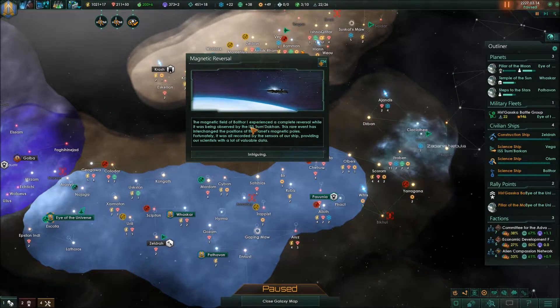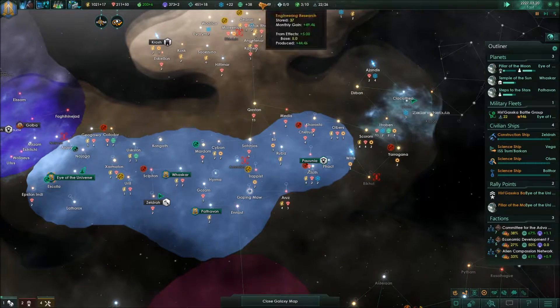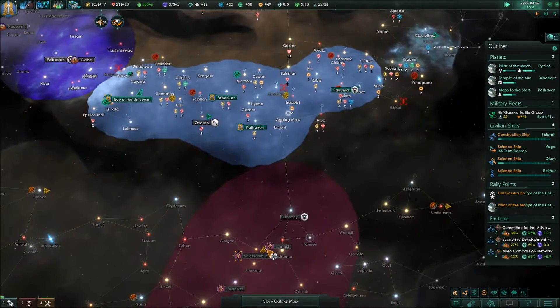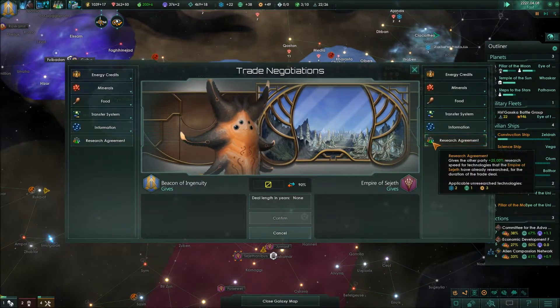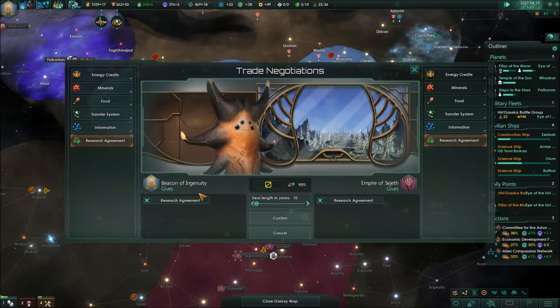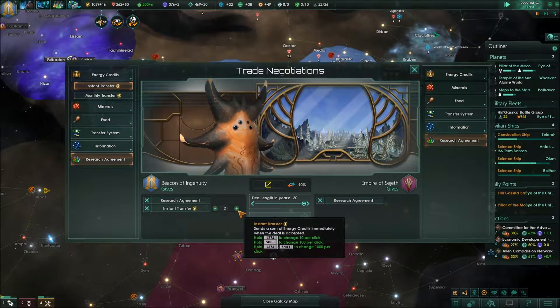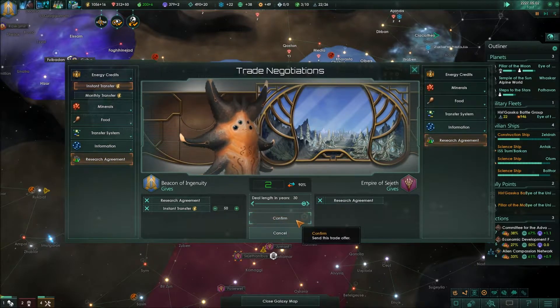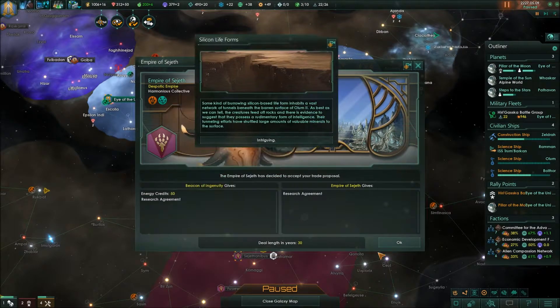The magnetic field of Portal 401 experienced a complete reversal while being observed by the ISS Trump Dagan. This rare event interchanged the positions of the planet's magnetic poles, but it was all recorded by the ship's sensors, providing our scientists with lots of valuable data. Our science output is really skewed. Do we still have a research agreement? No. Construction project concluded — you definitely should accept. They have accepted.